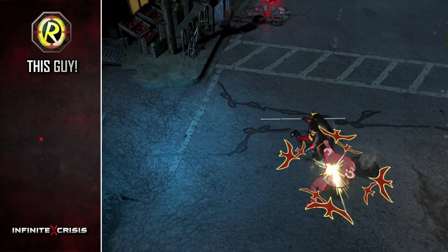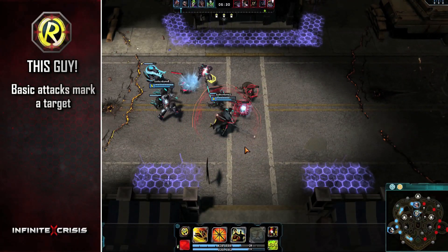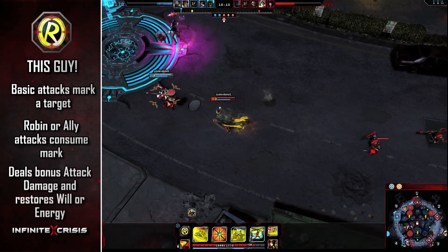Robin's passive: every few seconds, his next basic attack will mark a target. If Robin or an ally attacks a marked target, they consume the mark to deal bonus attack damage and restore will or energy.